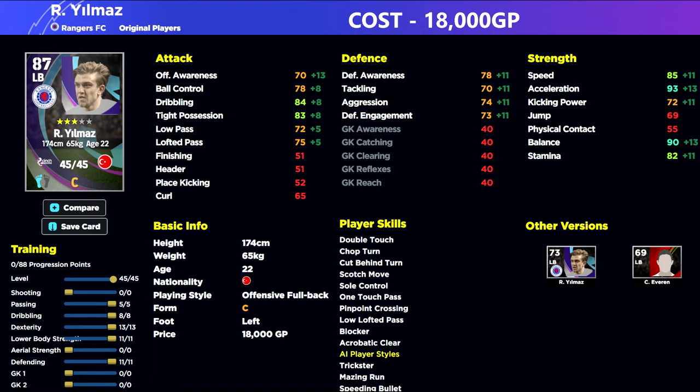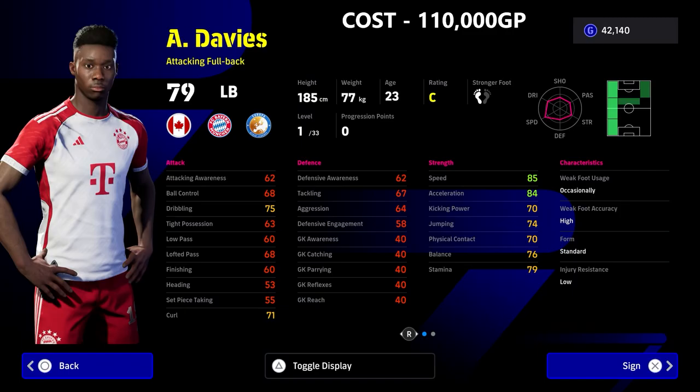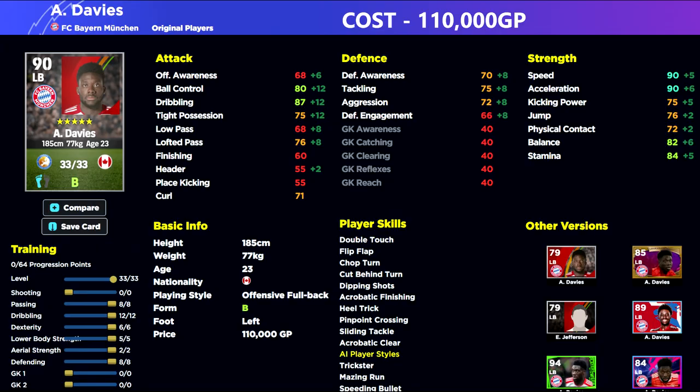87 overall when you train him up — with blister, balance, acceleration, and pace — very very nice. Speaking of pace, we also have Davies. This is one of my favorite players to ever use in eFootball 22/23, and in eFootball 2024 he looks to be even better. Apart from not having unwavering form, this guy trains up spectacularly well. He's a brilliant option, and I would use him as an attacking option rather than a defensive one.